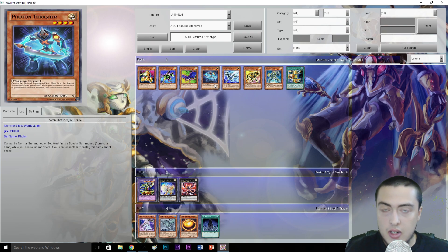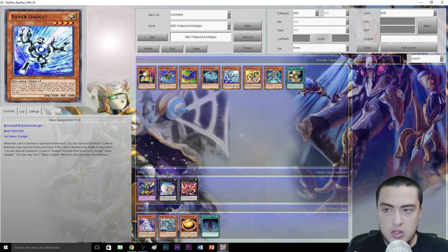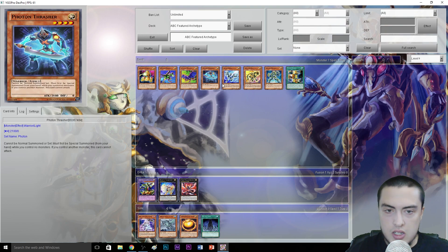So we have Photon Thrasher. You want to play this card to get your gadget engine going — definitely a very good card. Ultimate Rare copies spiked up to around $70 at one point; I think they're now around $50. Rares are around $5, Shatterfoils are $1, and Mosaic Rares are around $20. If you've got any copies laying around, you might want to dig them out and either play them or sell them, because they're going to be worth more in the coming weeks.